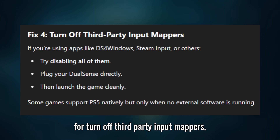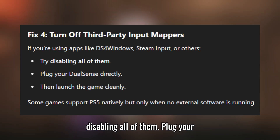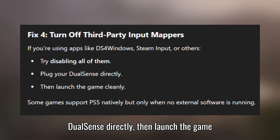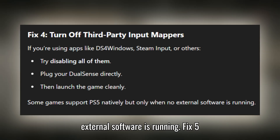Fix 4: Turn off third-party input mappers. If you're using apps like DS4 Windows, Steam Input, or others, try disabling all of them. Plug your DualSense directly in and launch the game cleanly. Some games support PS5 natively, but only when no external software is running.